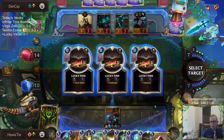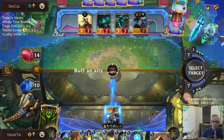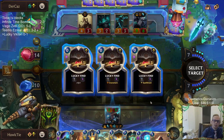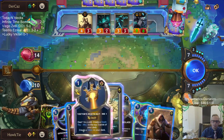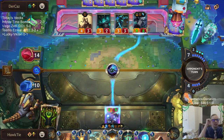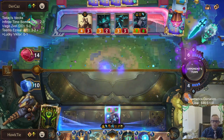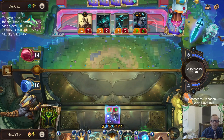I already have Fearsome and Challenger, so Quick Attack. I can go Spell Shield. I already have Fearsome and Challenger and Quick Attack Challenger — I can challenge this thing with Quick Attack Challenger.